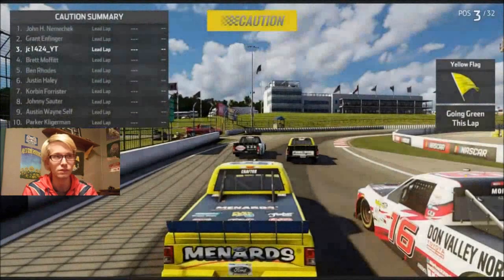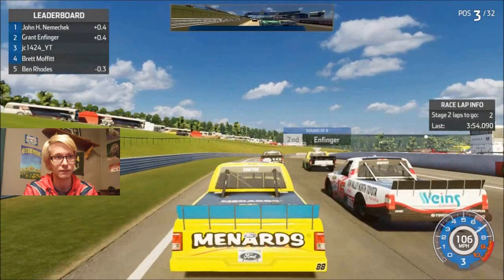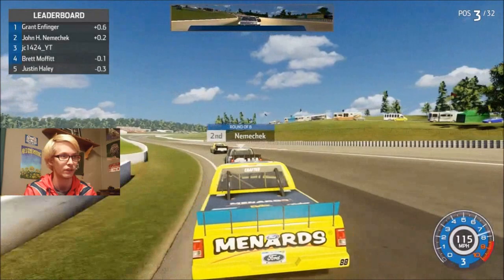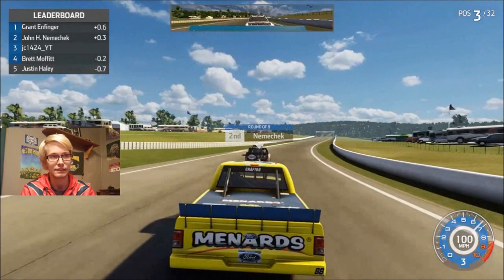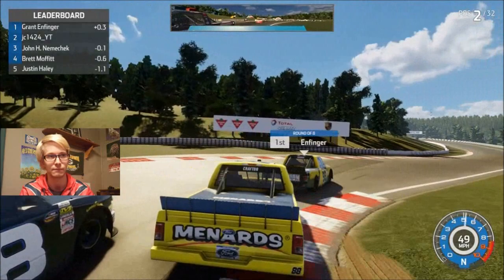Man, look at that paint scheme — I like the one Brett Moffitt's got. Grant Enfinger finished second in that stage, so he's got the inside advantage at this restart, even though he's not supposed to — it's supposed to be up to the leader. Diving underneath him to take that position. I've got a bit of a run I can carry, it's just John Hunter Nemechek is going slow and right in front of me. I'm hitting him because I want to go faster and he's just in the way. Let's just not choke everything away — I have a freaking proneness to choking at this track.